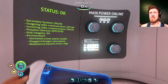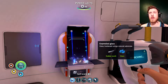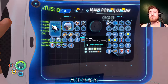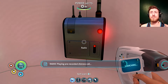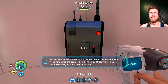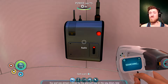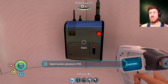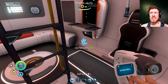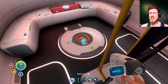I'm only gonna make three enamel glass right now, because I'm not sure if I'll need more and I might need the glass earlier. Another message — another lifepod? This is Ozzy from the cafeteria. What the hell, guys? Our pod was almost crushed by the Seamoth Bay on the way down. Now we're hanging on the edge of a cave system and this grim looking snake thing is trying to eat through the hull. Come get us already. Signal location uploaded to PDA. They didn't warn you because they didn't know either — that's kind of the whole point.